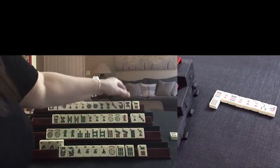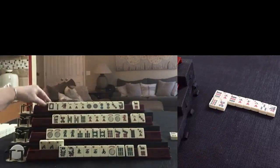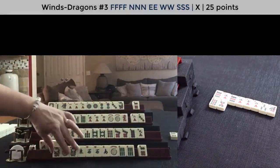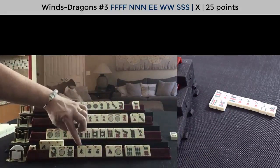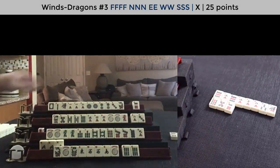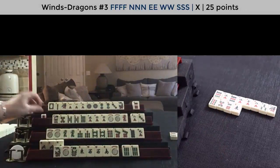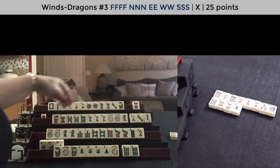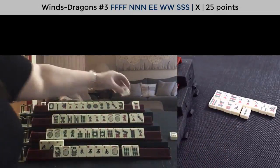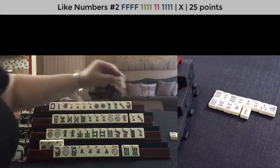Five-dot - I would let that go. Joker - nice, now we're set. We could kong here, pung here - ready to win on an East. Six-dot. First East out - we gotta watch that. Two-bam. Nothing to do here. One-crack - wow, maybe we should switch to like numbers with ones. Let's discard six-dot.